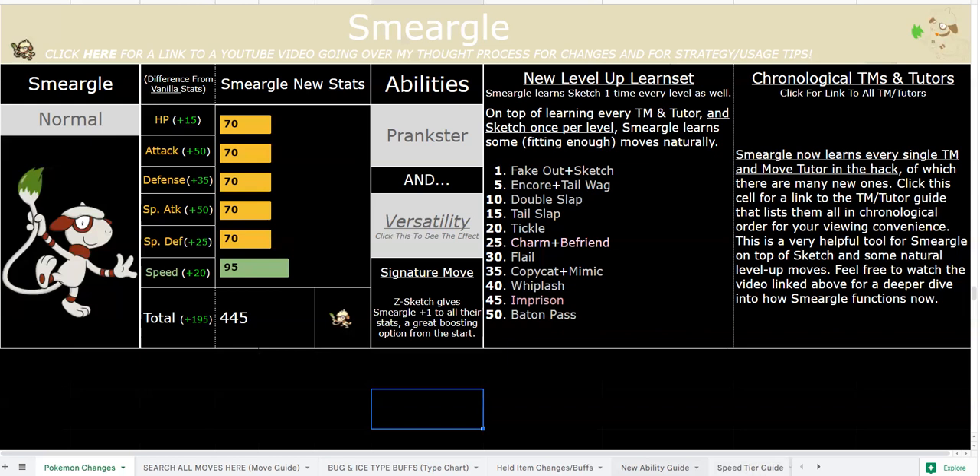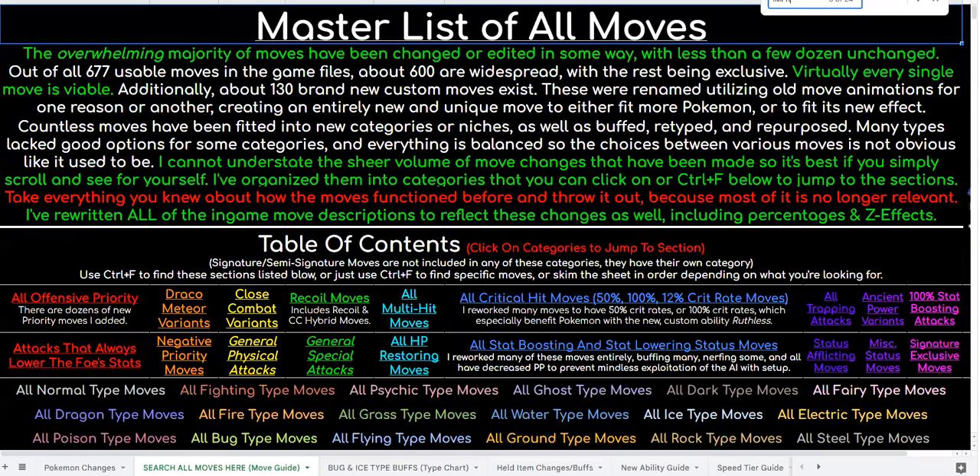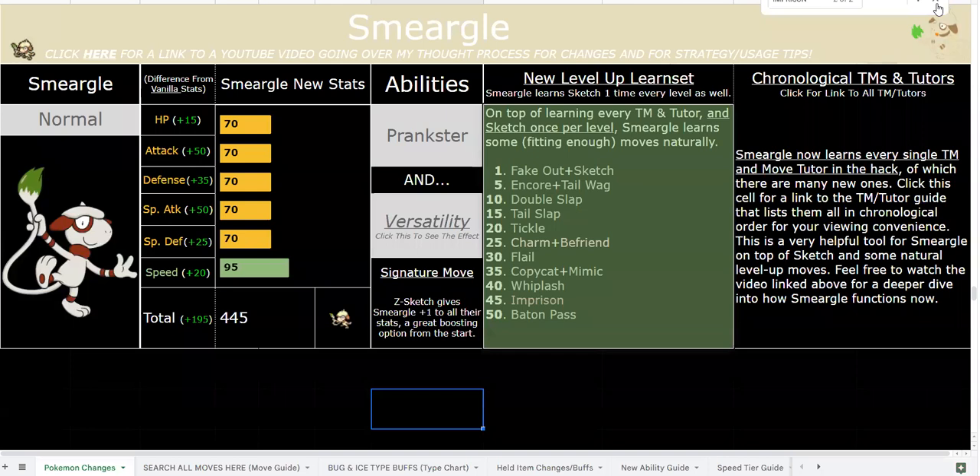I'm also going to talk about Imperson and Baton Pass. Imperson is awesome because you can effectively shut down any Pokemon that has all TM and Tutor moves. Only Smeargle and Mew have access to Imperson now, which is very fitting because they both learn every TM and Tutor. Smeargle actually learns even more moves than Mew technically via Sketch, although it is a lot more difficult to Sketch moves.